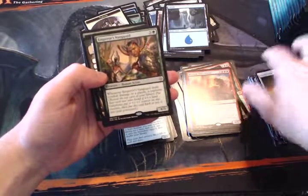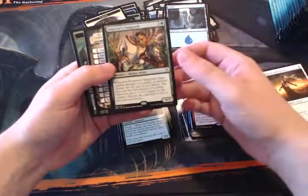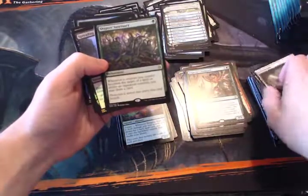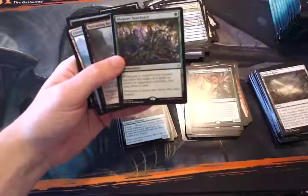Emperor's Vanguard — a really good limited card for sure. Whenever it deals combat damage to a player it explores. It's a 4/3 for four mana, which notably in this set dies to Lightning Strike, which isn't great — but still a powerful card. Another Field of Ruin. Shaper Sanctuary: whenever a creature you control becomes the target of a spell or ability your opponent controls, you may draw a card. Probably not what you want in limited, but in Commander you could get some major card advantage.